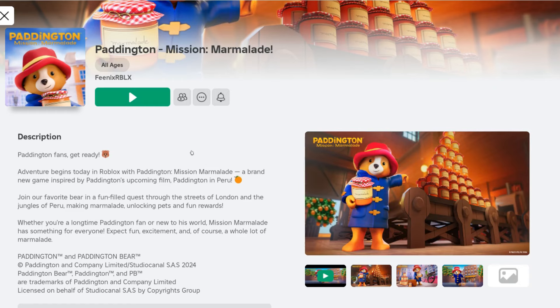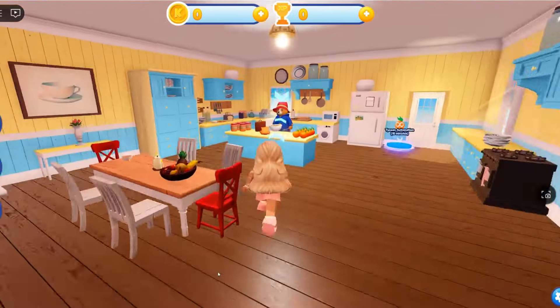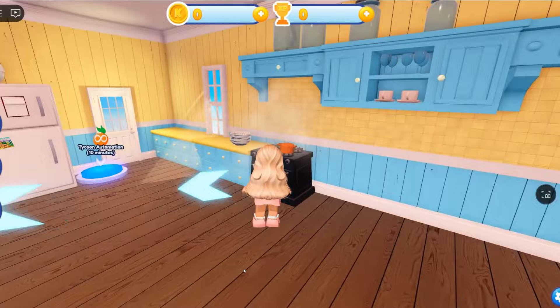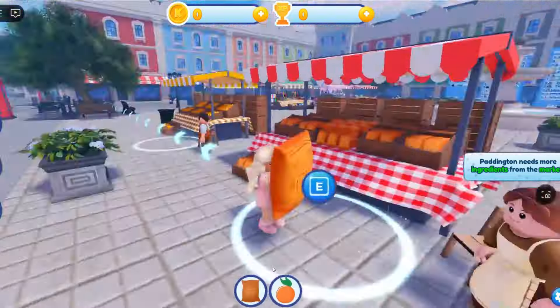Go to Paddington, Mission Marmalade — game link in the description. Go into Paddington's house and visit him in the kitchen to start the tycoon. He wants you to get him some ingredients to make marmalade. Follow the arrows to get the ingredients and bring them back to him.